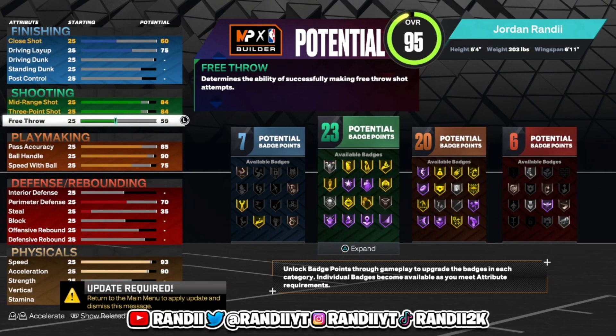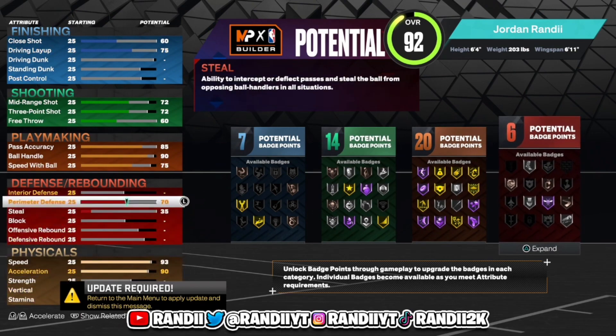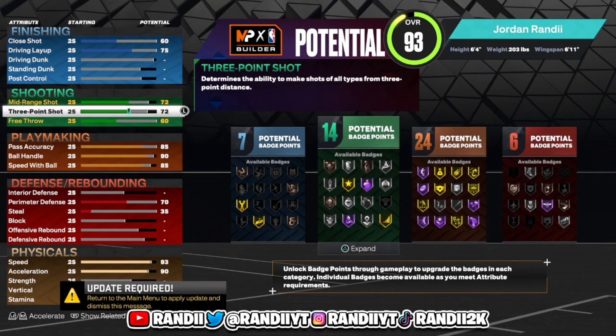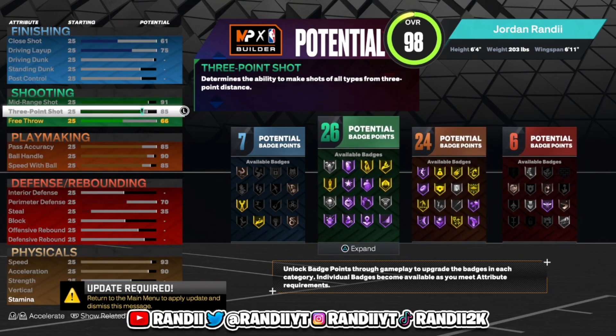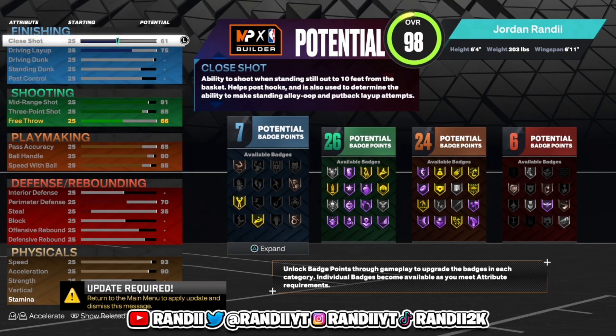Let's bring free throw down a little bit — we don't really need our free throw that high. Let's go with 60. Speed with ball really needs to be high, so let's bring that back to at least 85. There we go. We're gonna go with an 85 three-pointer, a 91 mid-range, and a 75 driving dunk.